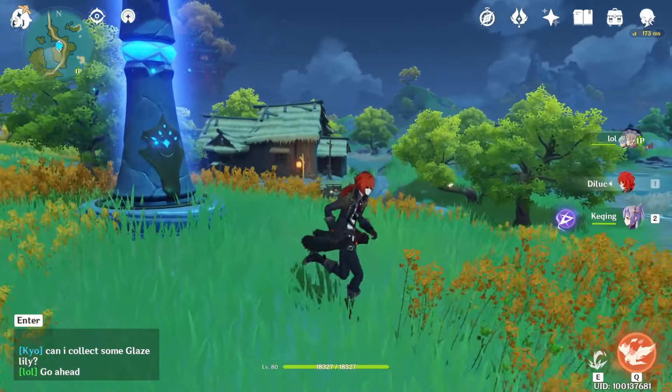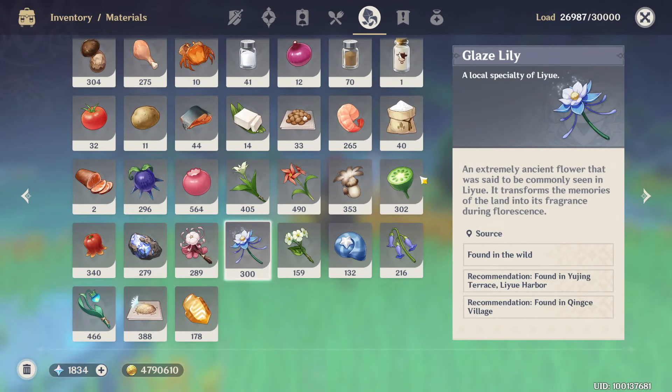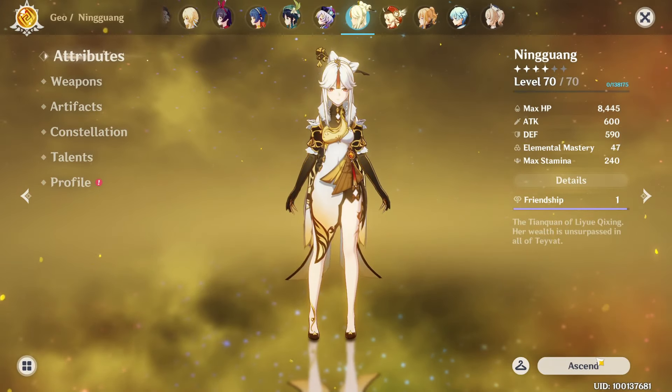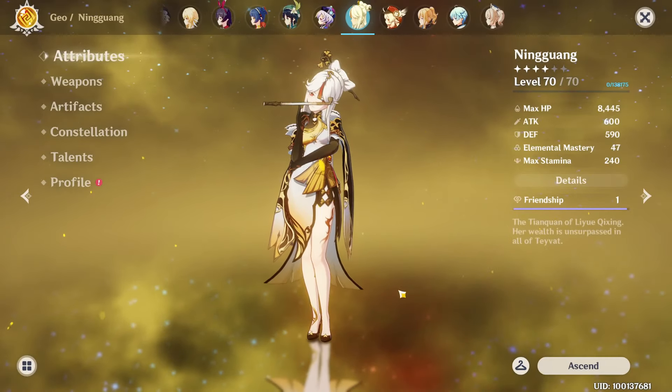Hello guys and welcome back to my channel. In this video I will show you where to collect the Glazed Lily. This plant is currently used just by Ningguang as an ascension material, but in the future they will probably add more characters who will need this.